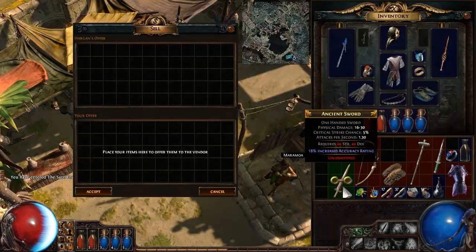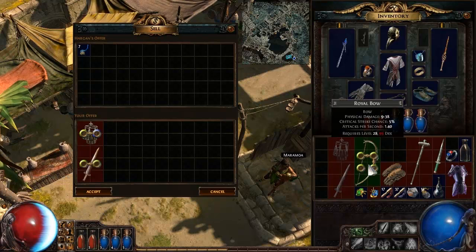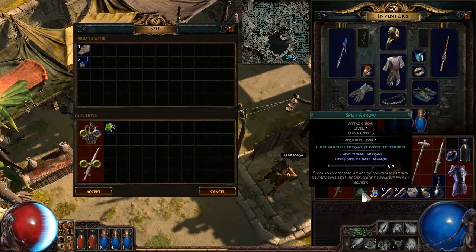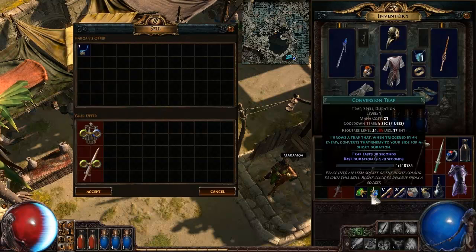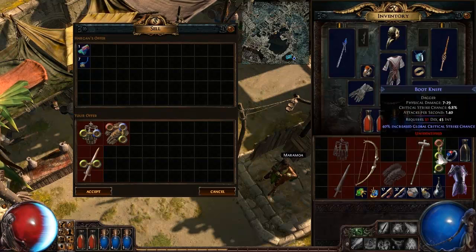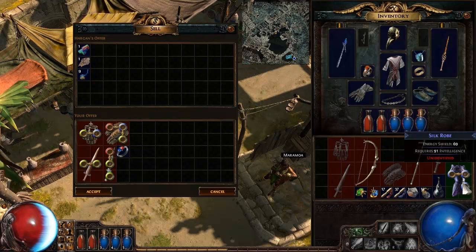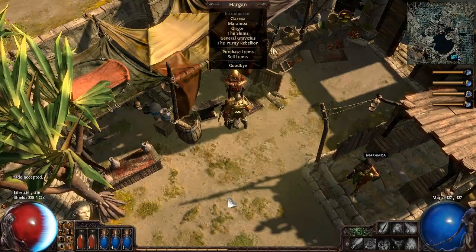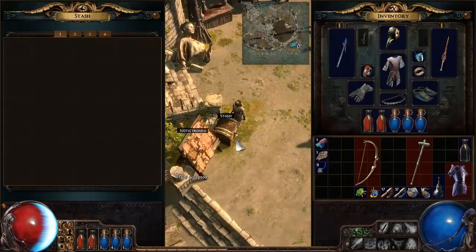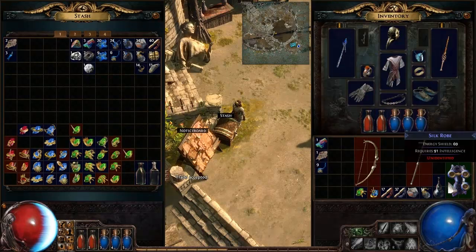Let's just sell this stuff real quick. I'm getting by just fine. Another split arrow — can I sell this for anything good? I'm gonna hold on to it for now. I was hoping for that — we'll identify that first. A decent silk robe, which I might be able to do something with. Let's go back to the stash real quick. So when you sell three like things, you should get the next level up — that's why I'm holding on to that.